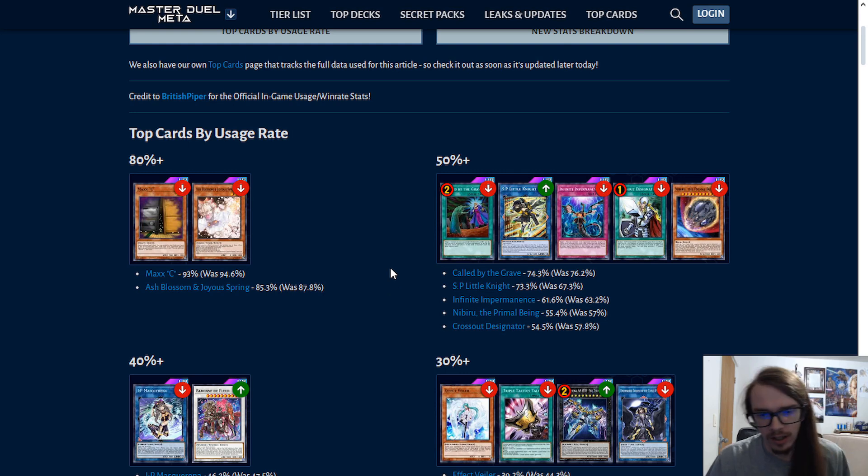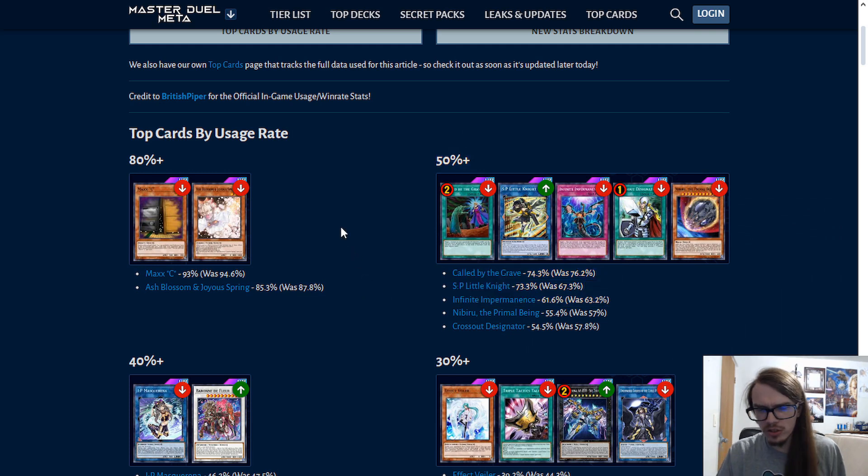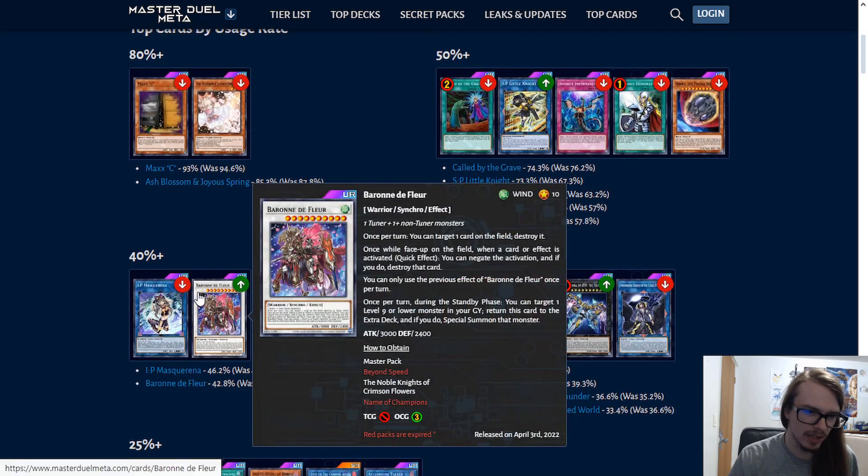That's unhealthy for any game. SP Little Knight is almost up there as well, which is crazy. To be fair, it's a new card, but SP Little Knight is such an insanely good card that it realistically is going to stay there. Imperm is going down in usage rates, not really saying much. Nibiru going down. Crossout Designator going down as well, but all in all still high percentage rates.